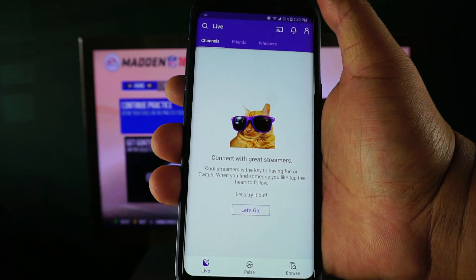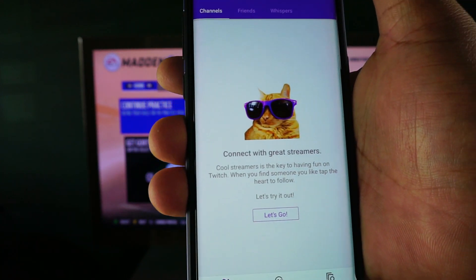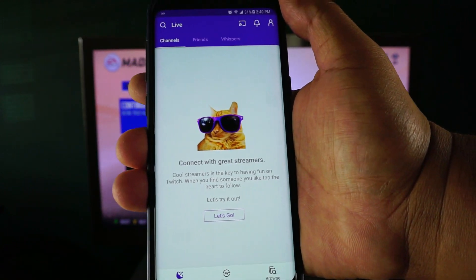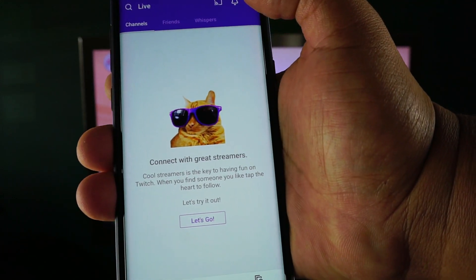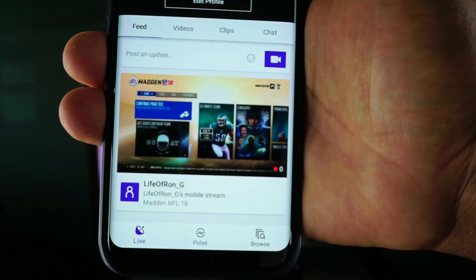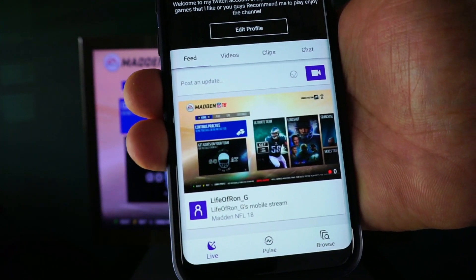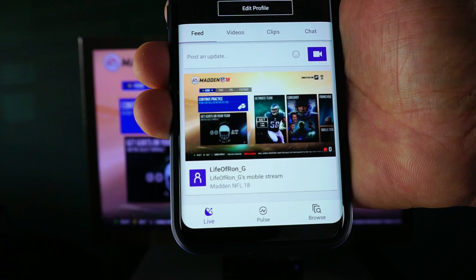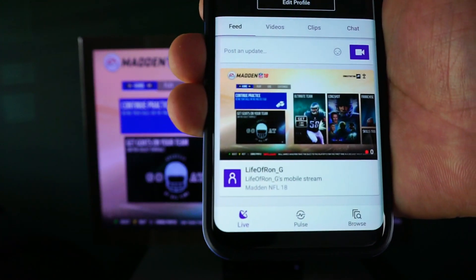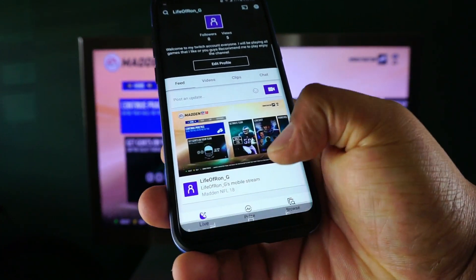Mine comes up a certain way — I'm not sure why. When your Twitch signs in, however it looks, you gotta go to your page. On the bottom right there is your feed. Don't go to video clips or chat — you need to be on Feed. When you're on Feed, that means your phone and your Xbox are linked. Once they're linked, you're good.